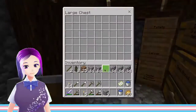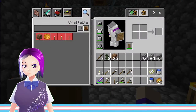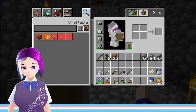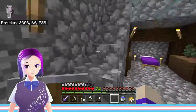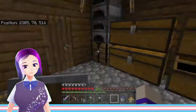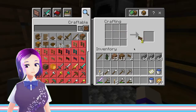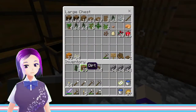Let me get this going — oh, I have a message from Emily, I'll text her real quick. Okay, there we go. I'm going to need some of these and some of these — oh, I need more fence gates than that. I need at least four, okay, let's start with that for now.